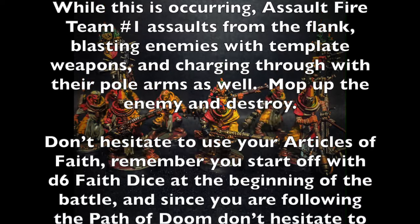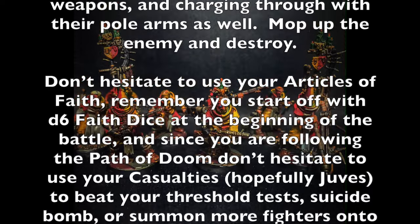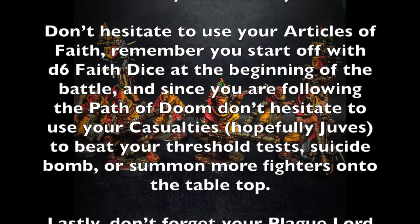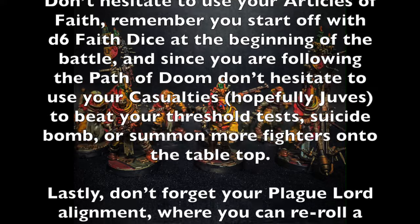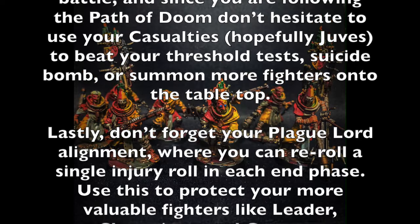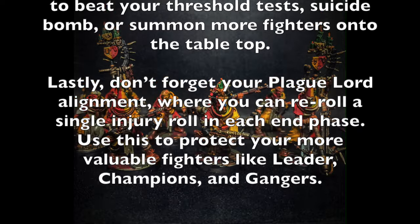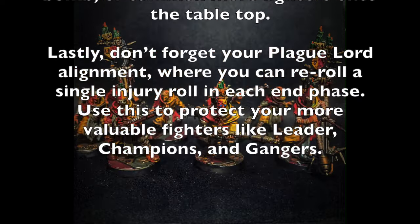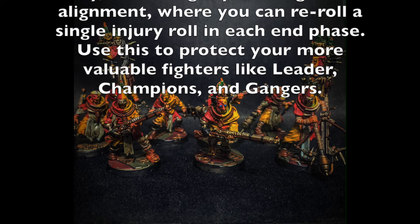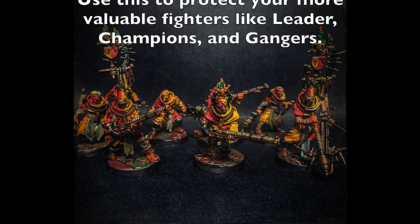Assault Fire Team Three takes point, lighting enemies on fire with flamer attacks on their eviscerators to scatter enemies with the Blaze special rule. Assault Fire Team Two then engages, killing anyone in their path — use your bone pickers as human shields since you can always recruit new ones. Don't forget bomb rats to trigger blasting charges for that 5-inch blast template. Assault Fire Team One flanks, blasting enemies with template weapons and charging with pole arms. Use your Articles of Faith — you start with d6 faith dice — and with the Path of Doom, use casualties as thresholds for suicide bombing, summoning fighters, or forcing opponent bottle tests. Also use the Plague Lord alignment re-roll on recovery for your most valuable fighters.